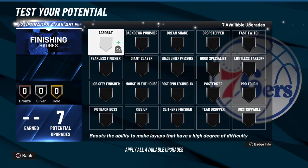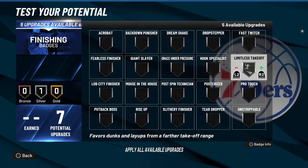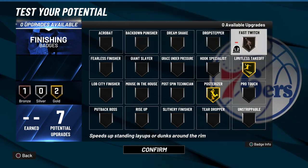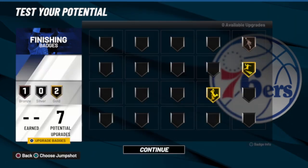For the finishing badges, with these 7 I would recommend throwing on limitless takeoff, poster riser, and with your last one you can place it wherever you want — but for me I'll be going with fast twitch on bronze. You can always switch these up to fit your playstyle.